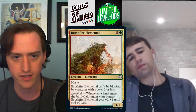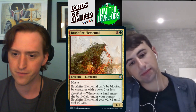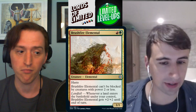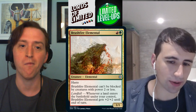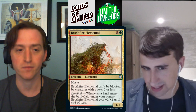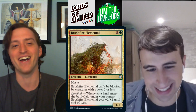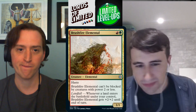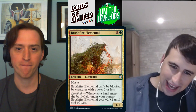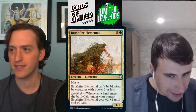We're starting off with Brushfire Elemental — red-green for a 1/1 elemental with haste. It can't be blocked by creatures with power two or less, and has landfall: +2/+2 until end of turn. This is a very solid aggressive creature — it basically needs to be double blocked or dealt with using a trick. Making this a 5/5 is pretty nice, but the question is whether you want to play that red sorcery that gets an additional land.